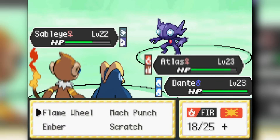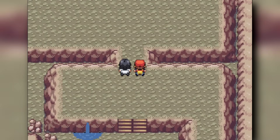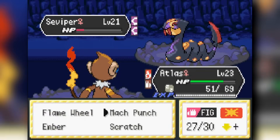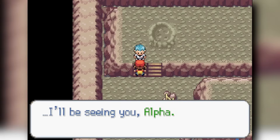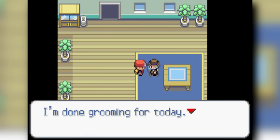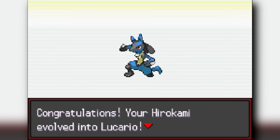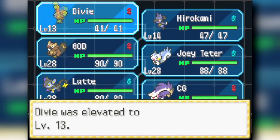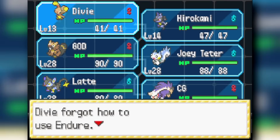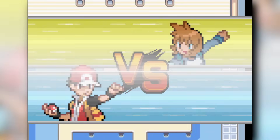From there we make our way into Mt. Moon, clear through it and defeat the scientist, then face Archer — a pretty easy fight. We arrive in Cerulean City and evolve multiple Pokémon: Riolu into Lucario and Buneary into Lopunny, both solid picks. Lopunny might fall into the mid-range since I won't be using the Mega Stone for it.